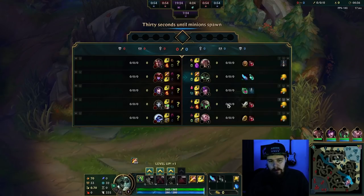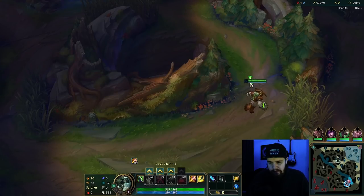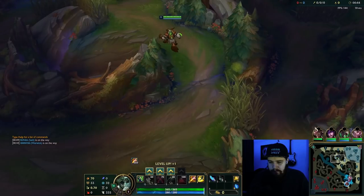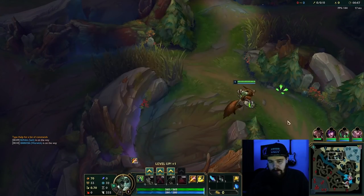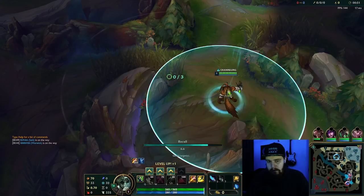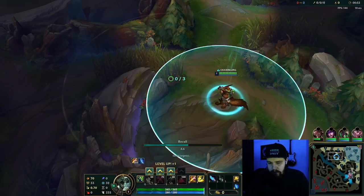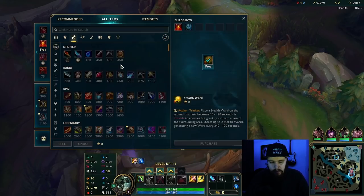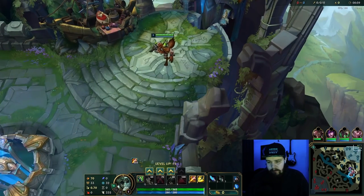I'll be against a Shyvana here, which should be fine. She doesn't really invade early; I can invade her if there's a decent opportunity. Initially, we're just gonna do 50 seconds and then recall and place a ward on our other buff that we're not starting on. This is a solid start because it instantly tells you if you have to go for a vertical jungle situation and take their camps whilst they take yours.